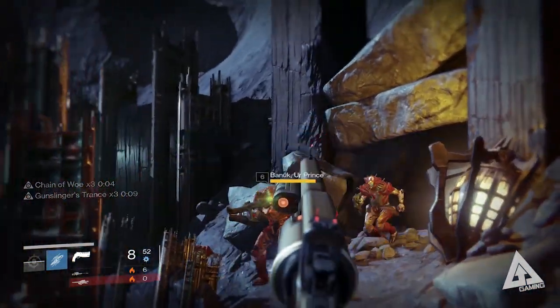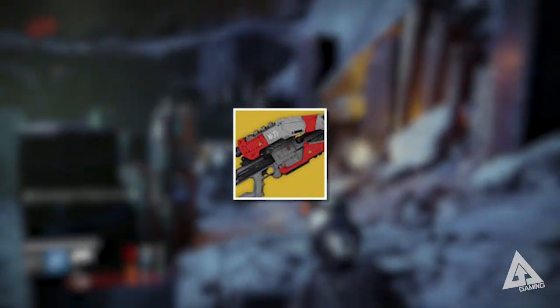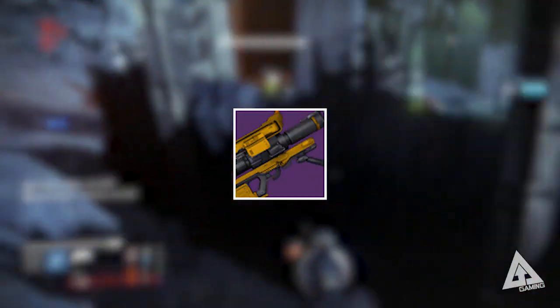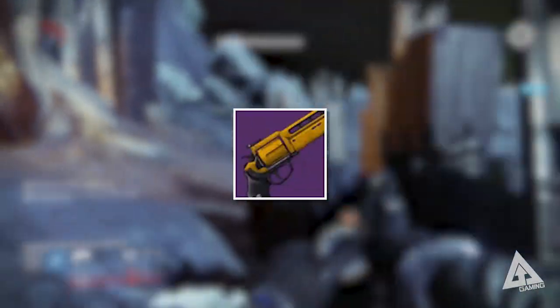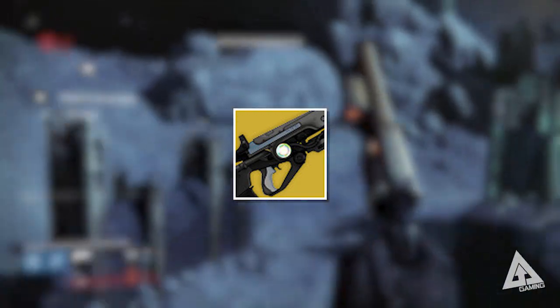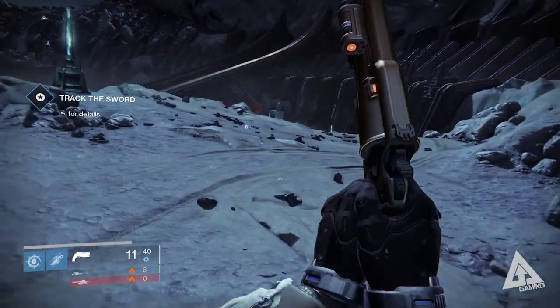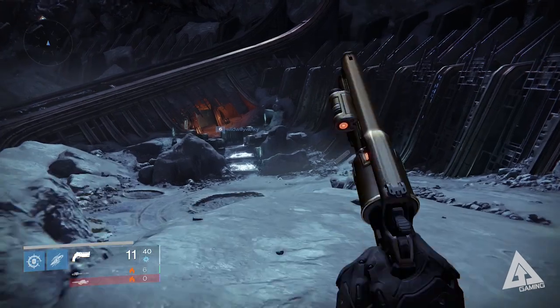For solar damage, the Icebreaker is a given - if you have this you won't need anything else. If you're looking for an alternative, the Raid Scout Rifle Vision of Confluence deals solar damage, as does the Raid rocket launcher Hezen Vengeance. For arc damage, the Fatebringer is a powerful ally, or you have Hardlight - an arc damage auto rifle - or alternatively Patience and Time, an arc damage sniper rifle. The list goes on. The main thing is, whether it's raid, vanguard, crucible or exotic, make sure you're carrying solar weapons and arc weapons.